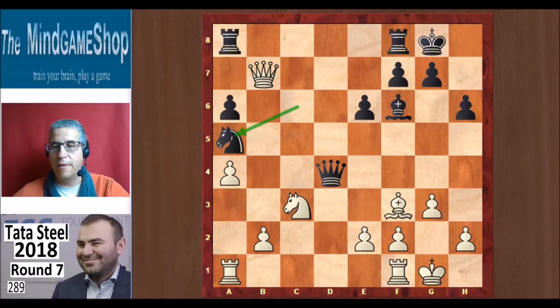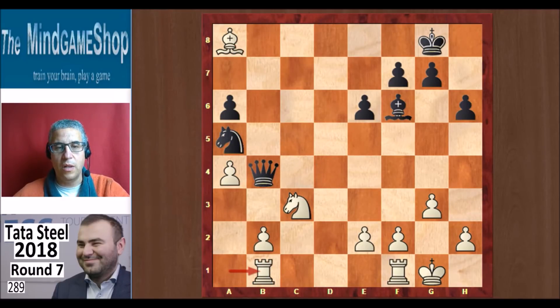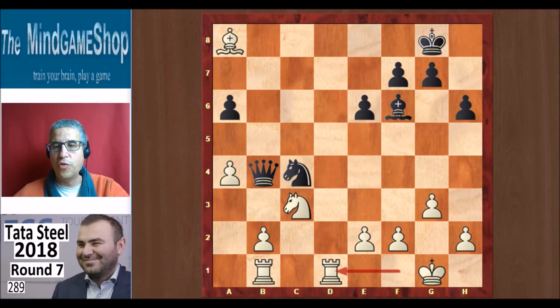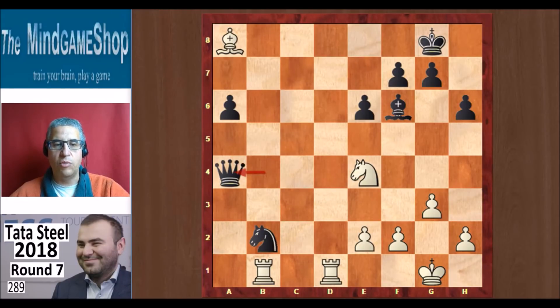Na5 was played by Wei Yi. That knight was described by Grandmaster von Kampen as pretty awesome there. It's not so good to give the queen for two rooks. Qxa8 is possible, rook takes, bishop takes, but then Qb4 is a good move. Rab1, Nc4 putting pressure on b2. Rfd1 is the best move; then you can take on b2, and white's knight is hanging on c3. So Ne4, and then Qxa4, and again we have an equal position.